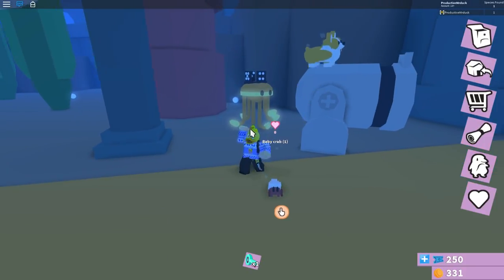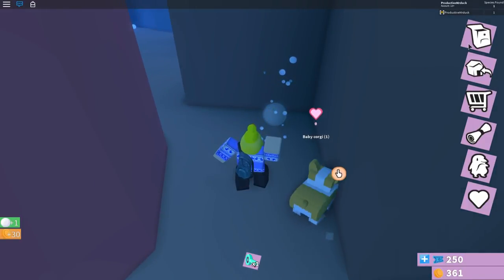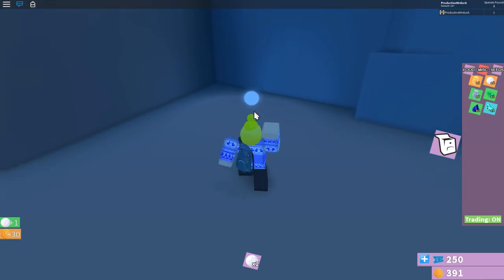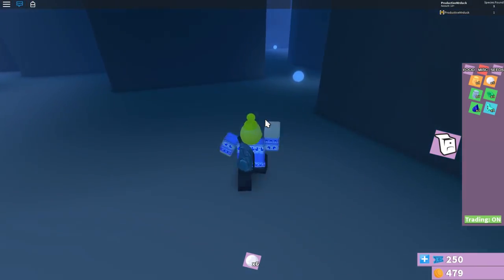Now we just have to walk around in this underwater world and collect pearls — they are the little white balls that lay around here. If they're grey they've already been collected, so you need to find another one. I'm gonna speed this up as it's going to take a bit of time since you need to collect 20 of them. When you're done, head back to queen yellow fish.